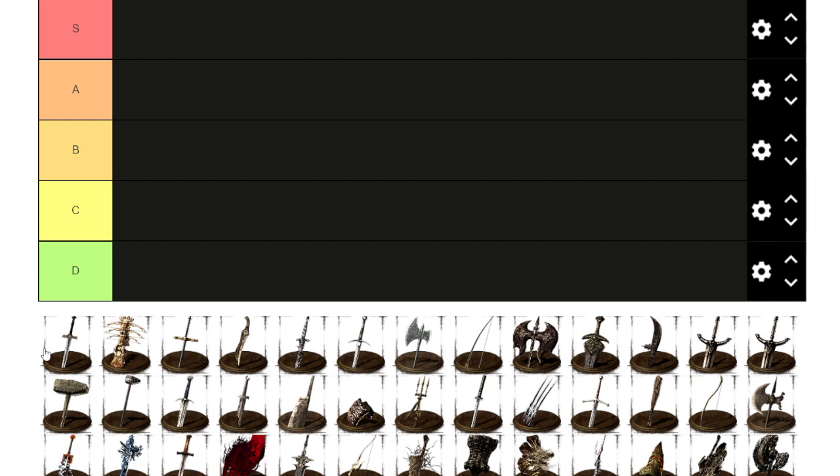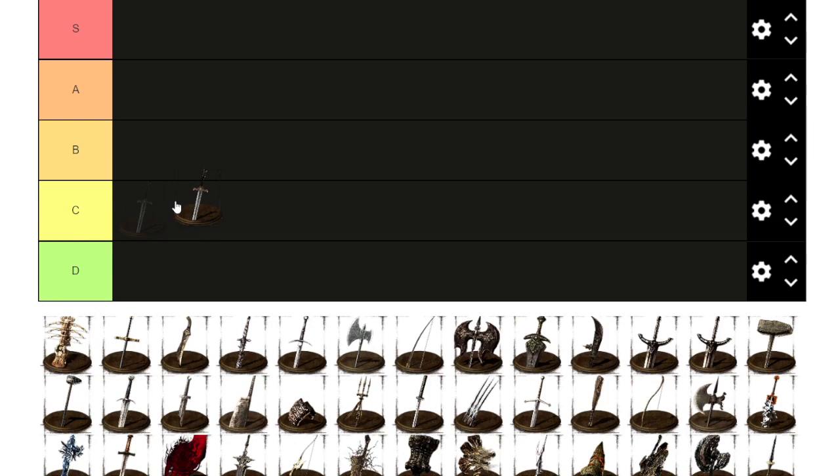The first one on the list is the Astora Straight Sword, which is a really really bad sword. It has split damage, it has some scaling, but one time in a fight I backstabbed a guy and did like 150 backstab damage, and that just tells me why it's D tier — just horrible, not usable in PvP. You're just going to get out-damaged. It has maybe some style points but overall it's just horrible.